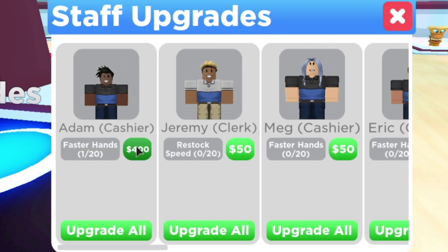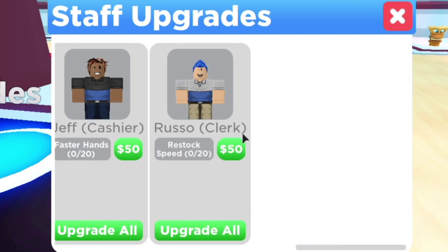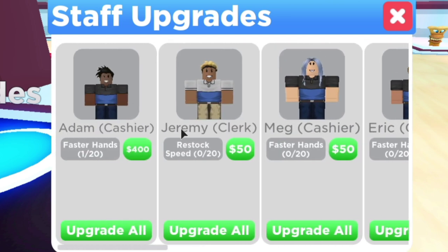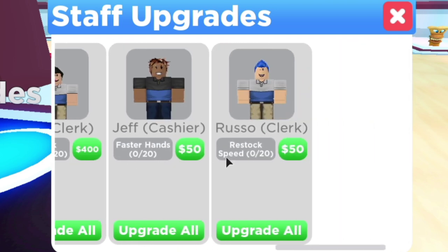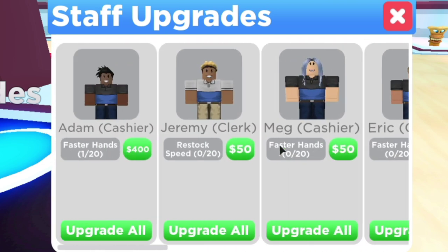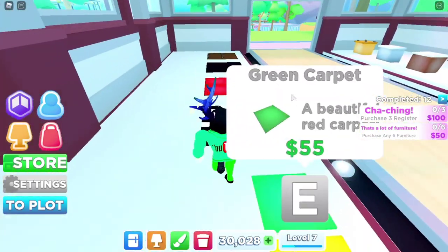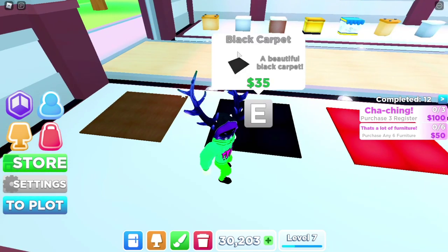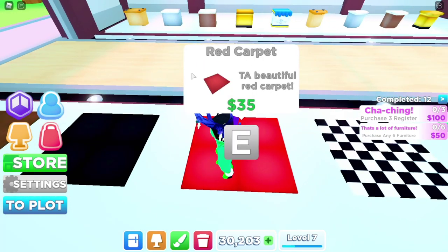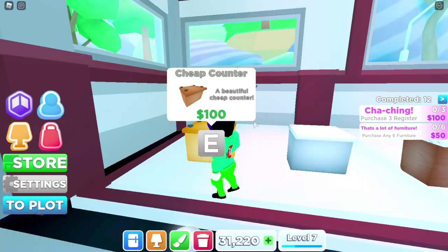You can simply upgrade your cashiers or staff — you also have Russell Plays as your clerk. You can upgrade for faster hands, restock speed, or faster cleaning. You also have decorations for your floor, including carpets, dark wood floor, a black carpet, and a red carpet, so you can have different floor colors, which is pretty cool.